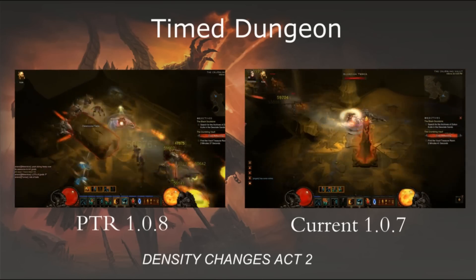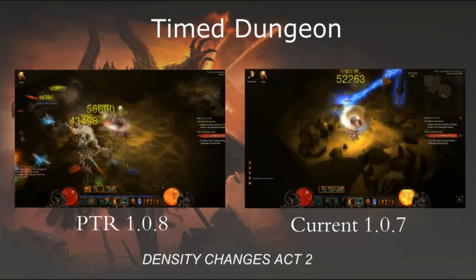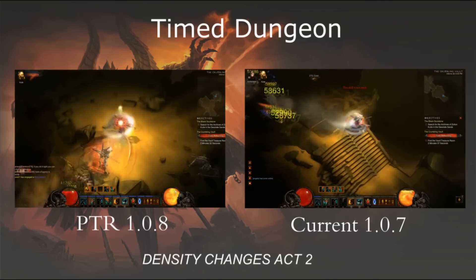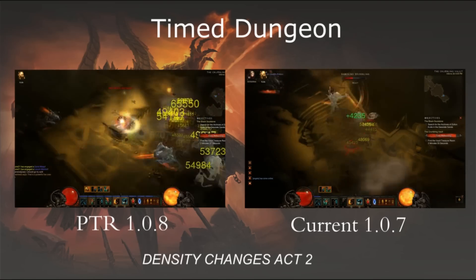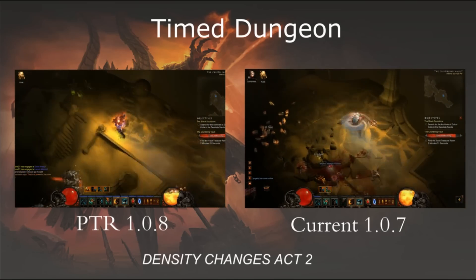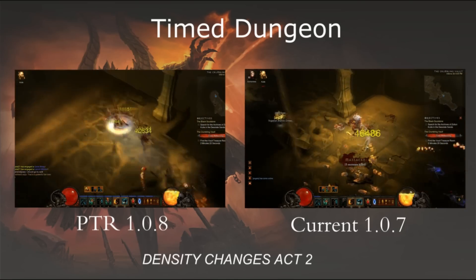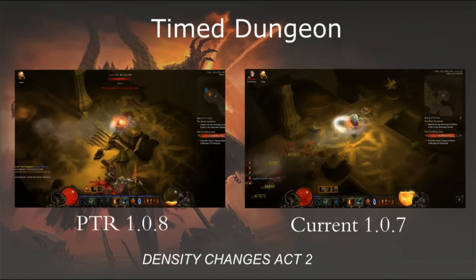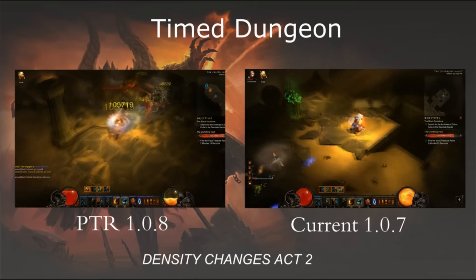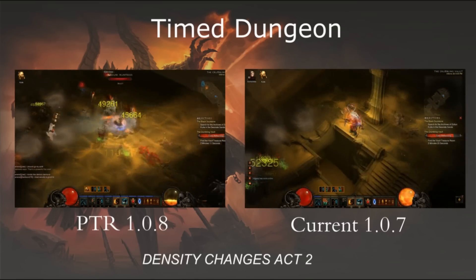I did three different tests — well, I tested the whole act basically — but the three that I can actually put on the screen that are basically the same map over and over, the same angle of change, are a few. I was going for Black Canyon Mines and the Stinging Windens.